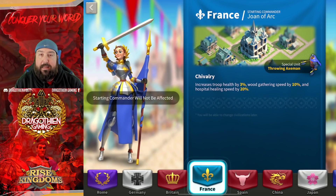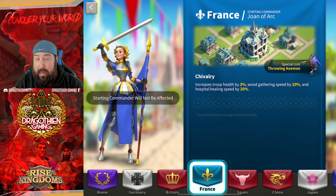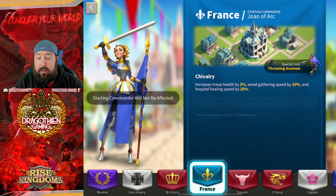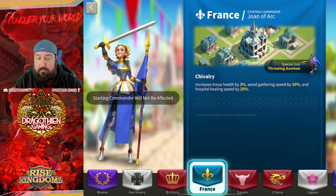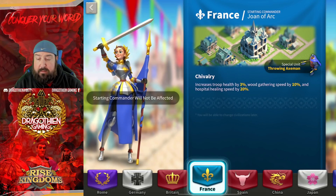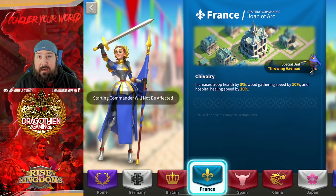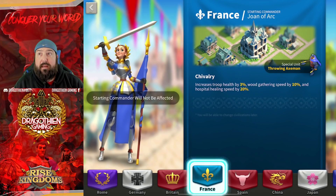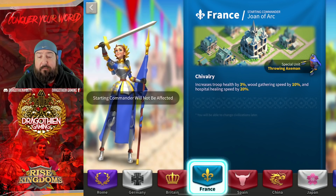Next is France, which is interesting. Outside of KvK it's kind of lackluster — average. Its specialized unit, the Throwing Axemen, are the highest health infantry unit in the game, and the general 3% troop health bonus is okay but not great. Wood gathering speed is nothing to speak of. The increased hospital healing speed outside of KvK isn't a big deal either — even in Ark of Osiris, top-tier players aren't healing troops since they have enough to burn through for a one-hour match.